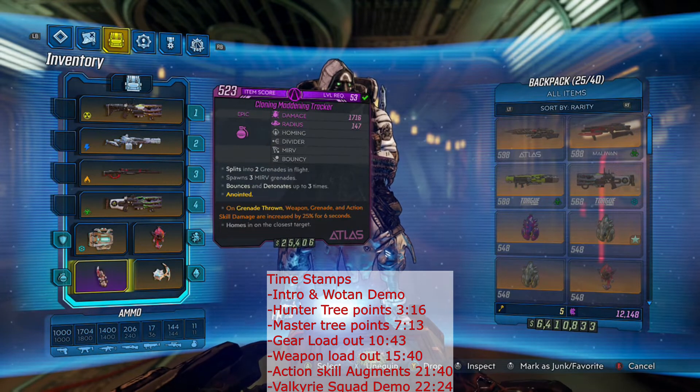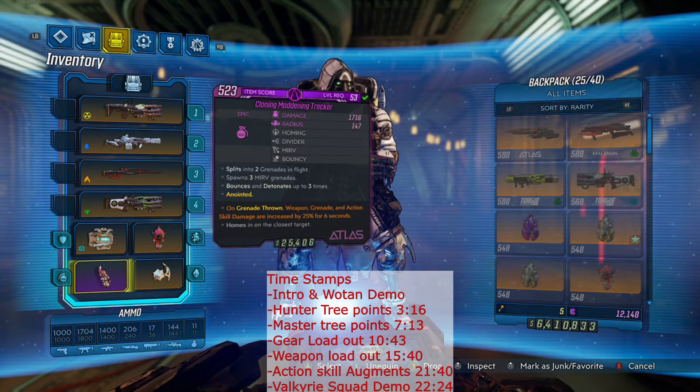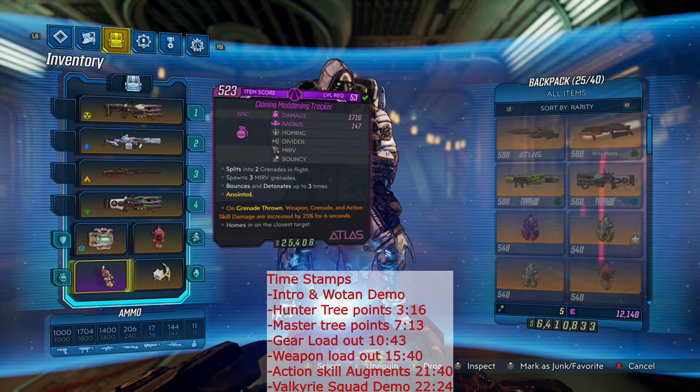For grenade, we are running the Cloning Maddening Tracker. I'm really using this for the anointment where on grenade throw, weapon, grenade, and action skill damage is up 25% for 6 seconds — just a nice little damage boost. Plus this grenade can crit, so if you start to run low on ammo — say you're holding a rocket launcher — those crits from the grenade will actually proc Head Count and refill your rocket launcher ammo, which is really nice, especially if you're running something like a Lump or a Scourge.